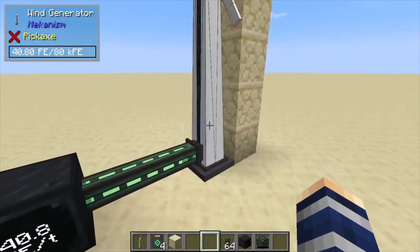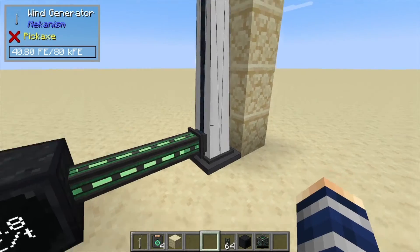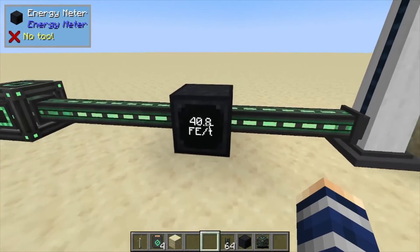You can use glass if you like. If we take a look inside here, it can output 384 Forge Energy out of its buffer. It produces 40.80 Forge Energy from the Y position it's at, and it does detect the Y position at the top of the generator, not down here. I also have this little energy meter showing that it puts out 40.8.